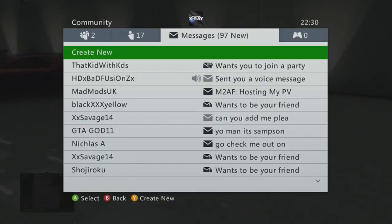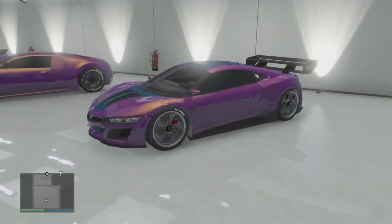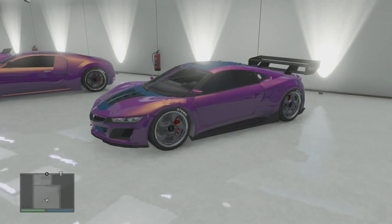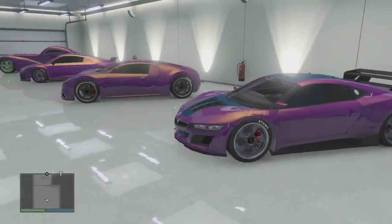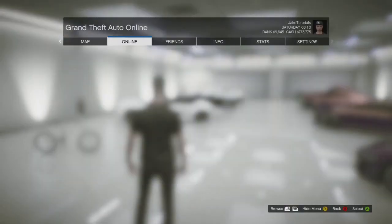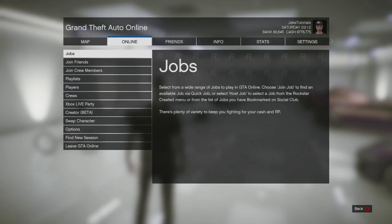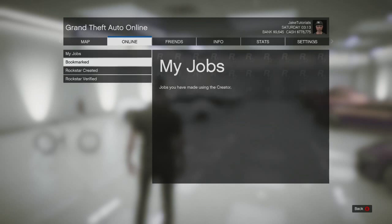Yo, what's going on, I'm Drake and today I've got another GTA 5 Online glitch video. Today I've got you a new way to complete all your stunt jumps fast — and this is the easiest thing I've ever seen. You can do all 50 in like 10 to 15 minutes. It's amazing. The founder of this glitch is in the description.